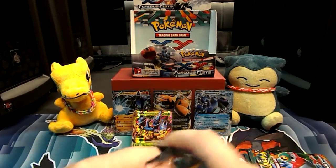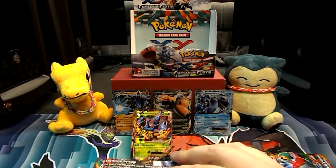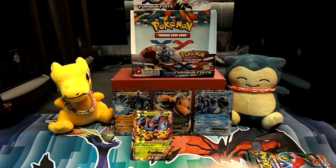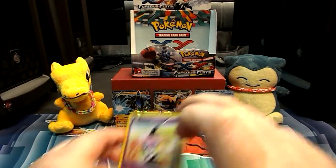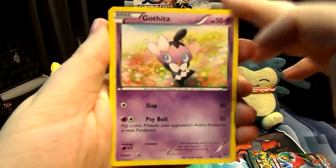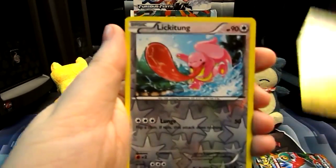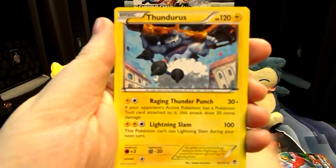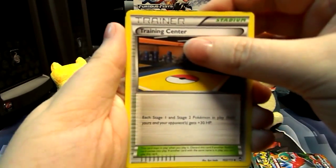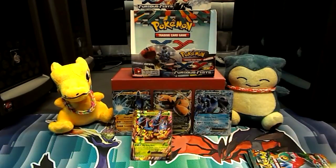Three packs left — this is not good. I don't want to be the one with only four — such a dud. No full arts. Like, every box I've seen has had one full art. Where's ours? We have Gothita, Electabuzz, Lickitung, Noibat, Plusle. A Reverse Lickitung. And a Thundurus Rare. Fighting — oh! Training Center. Machoke. And a Lickitung.